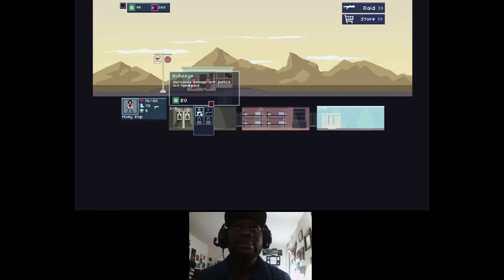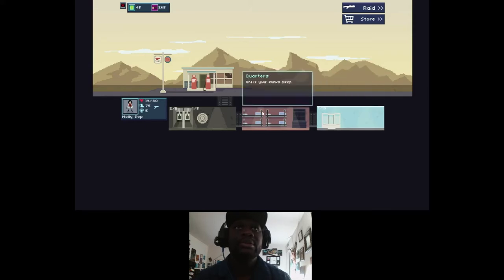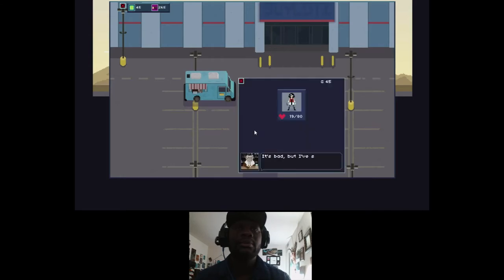Got another upgrade: increased damage with pistols and handguns — that's fair. When you're ready to start the next raid you just click on raid, or there's a store section. Let's go to the store and see what we've got. Looks rough but I've seen way worse. I've got about 45 credits in the store.